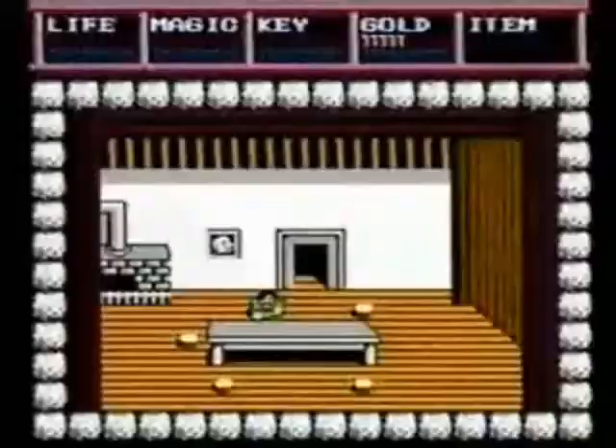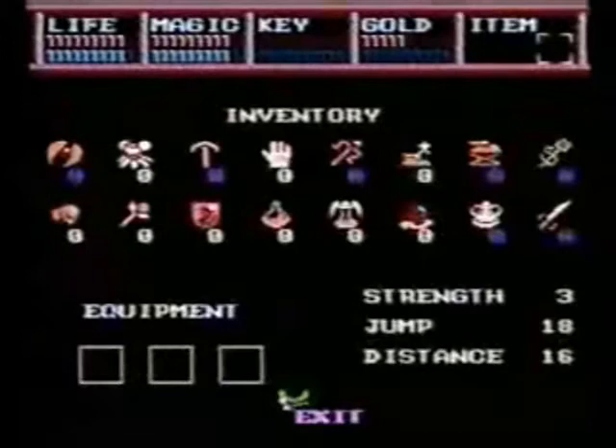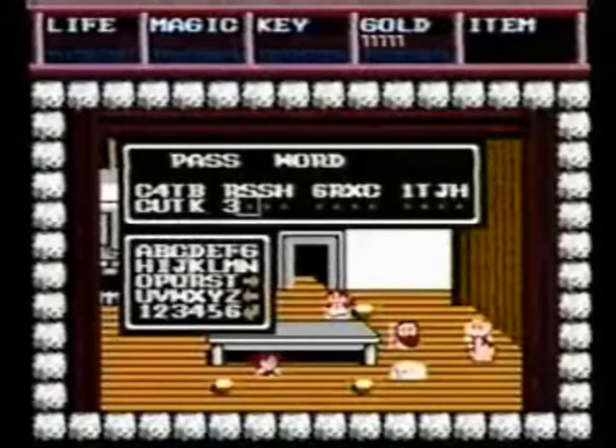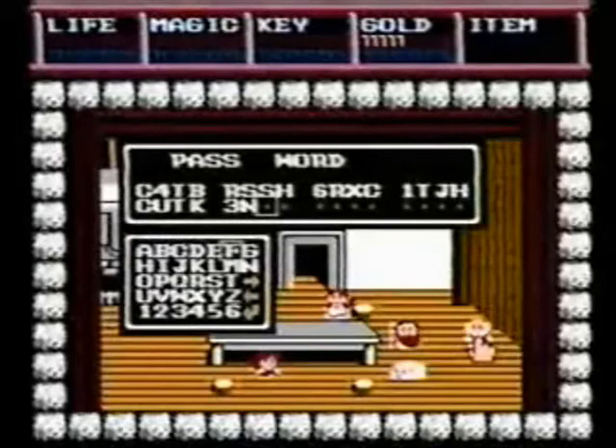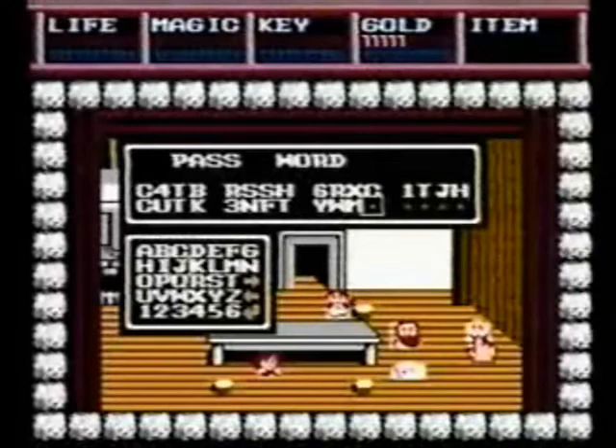You can find or buy many special items, like jump boots, power gloves, extra armor, and even magic wands. You can reduce the time needed to find these items considerably by warping to the end of the game with this special code. Just enter C4TBRSSH6RXC1TJHCUTK3NFTYWMCWJVU.